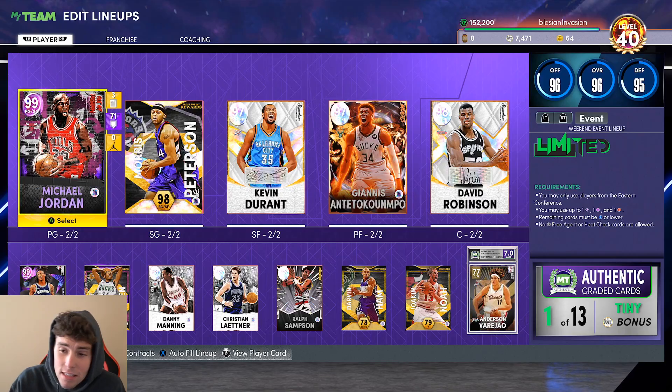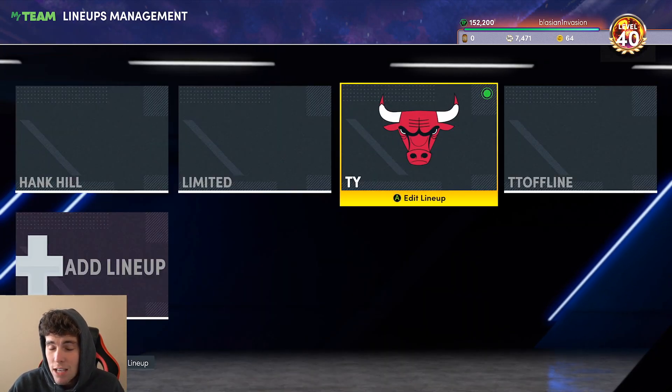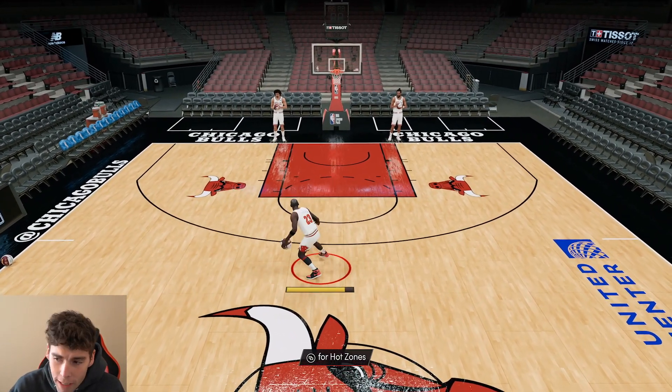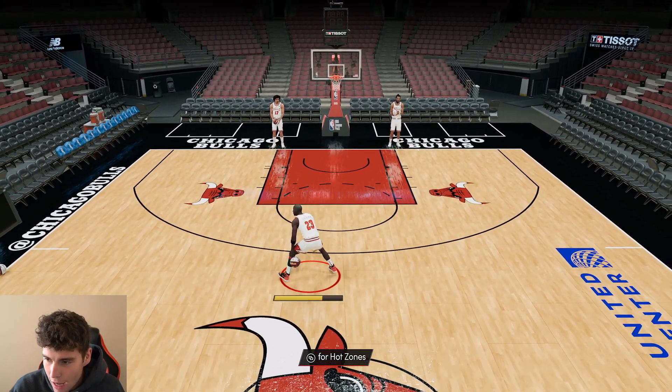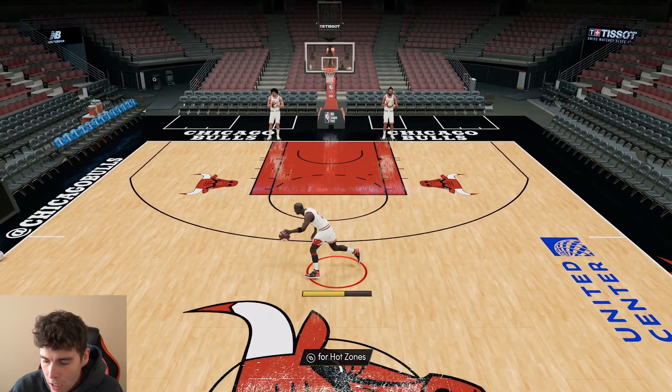He can basically get every badge in the game at 6'6. In my opinion, Michael Jordan has what it takes to be the best point guard in the game. Looking at Michael Jordan in shoot-around, this is our first Michael Jordan that doesn't have a bad dribble style.